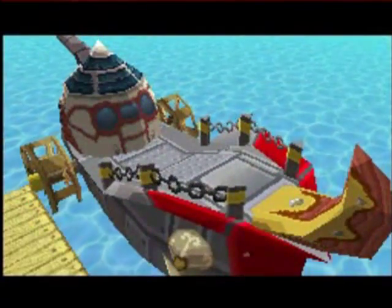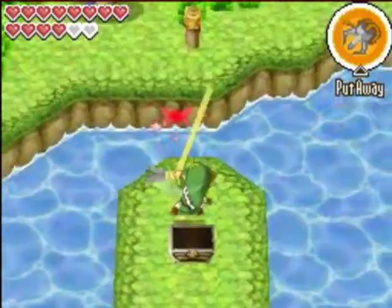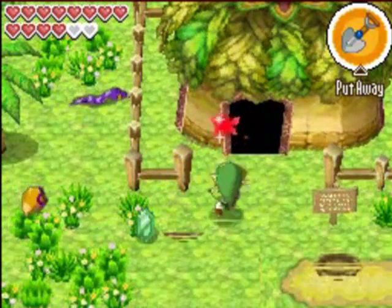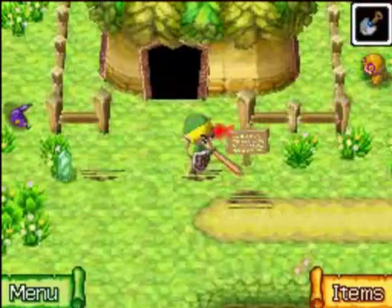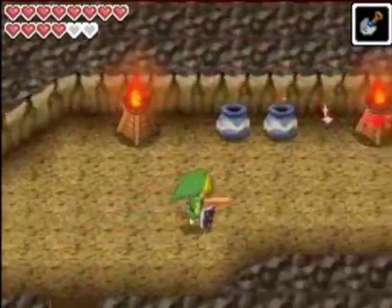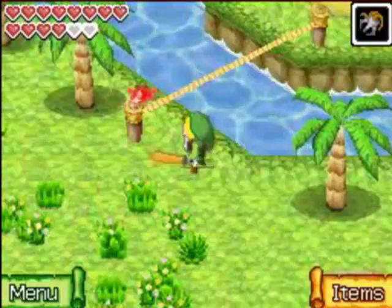Now we are at Bannon Island. First, once we get off the boat, just hookshot to this treasure chest, open it up, and we get another Power Gem. Hookshot back to the island. If you remember, once we made the Chus friendly, they gave us a hint about a treasure near Old Wayfarer's house on Bannon Island — so dig around and you'll find a treasure map. Now we want to head into this cave to get to the opposite side of the island and find more treasures over there. You can just avoid the enemies, like I've been saying a lot this episode.